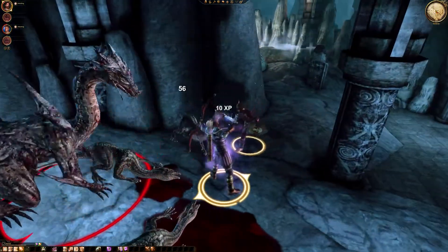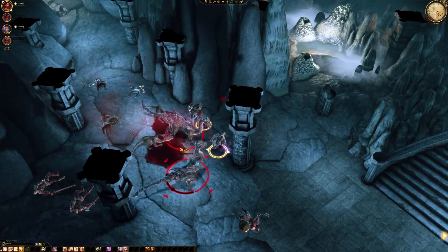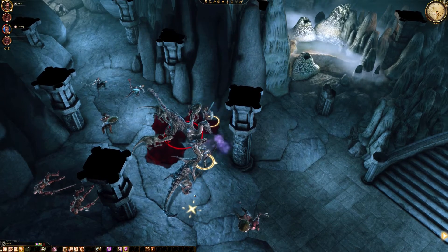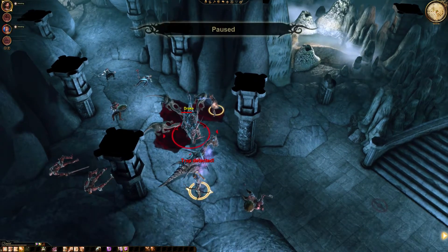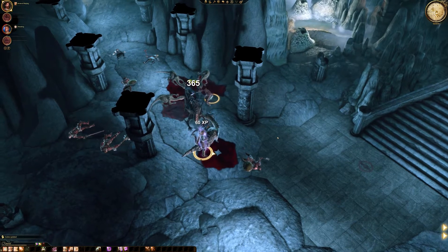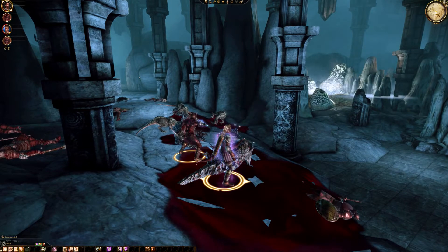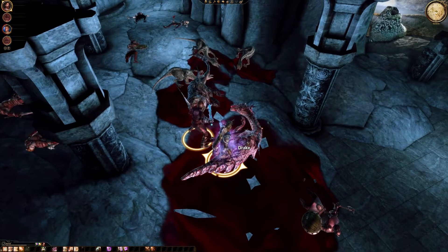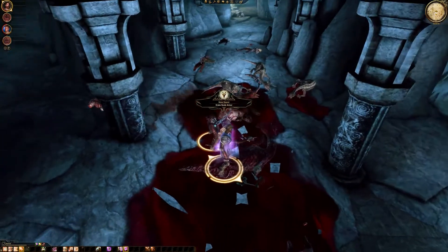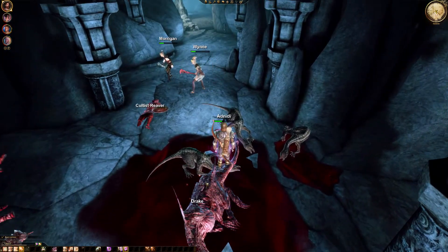So these two are left. Can deal with that Drake. Move ourselves out of the way and do an arrow of slaying. That worked. Yeah, but terrible. Our healers weren't exactly prepared for that. At least I'm still alive. Mostly.